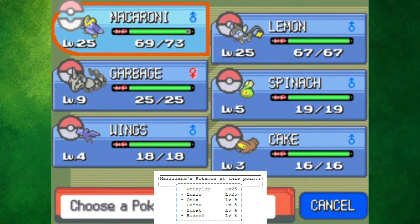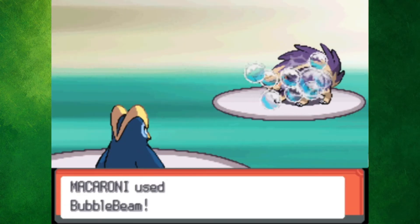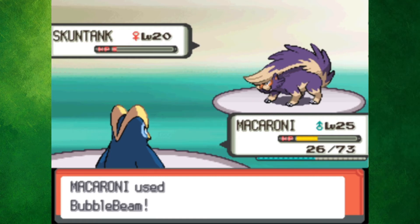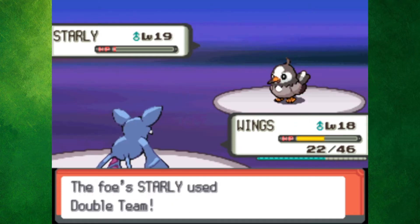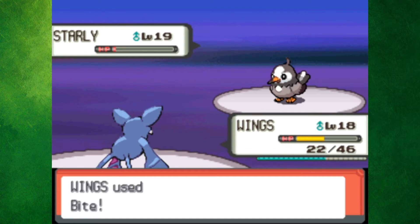Right after that, I had to get Macaroni and Lemon up one level before taking on Commander Jupiter. Her Zubat went down without a fight, and Jupiter had the option to kill Macaroni with Skuntank, but she elected to go for Screech instead of another Night Slash. Backtracking to the Valley Windworks, I had to catch a useless Buizel, which I called Cheese. Then it was time to battle Barry but with an E. I tried my best to use Wings, since I need a Golbat before taking on Maylene.